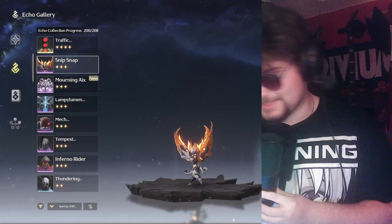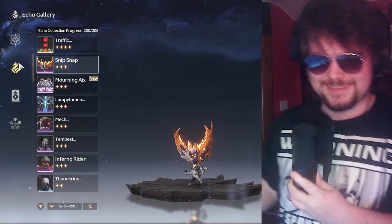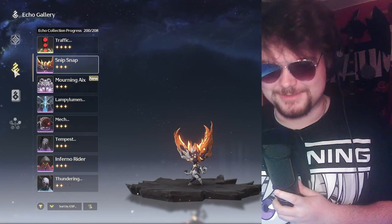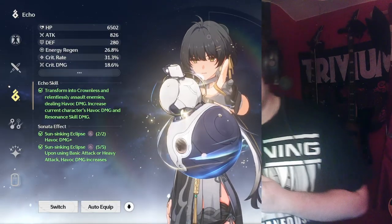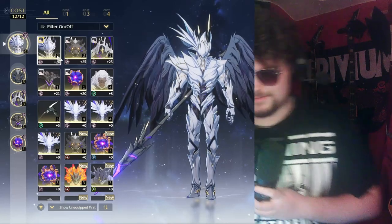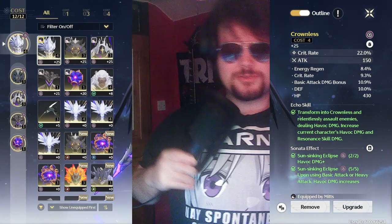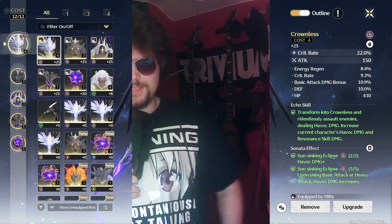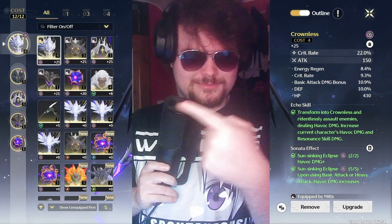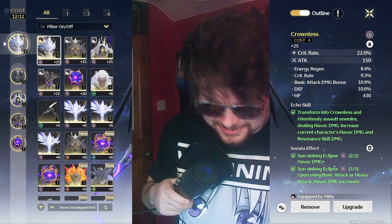Now let's talk about echoes themselves and how they work — just the basics, not the min-maxing numbers. If I go to Resonators and open my Rover, we have the echo inventory. Looking at the cost system at the top left, every echo in the five slots on the left has a number next to it. So you might see four, three, three, one, one — that adds up to 12. At low databank level your cost limit starts at eight and goes up from there.